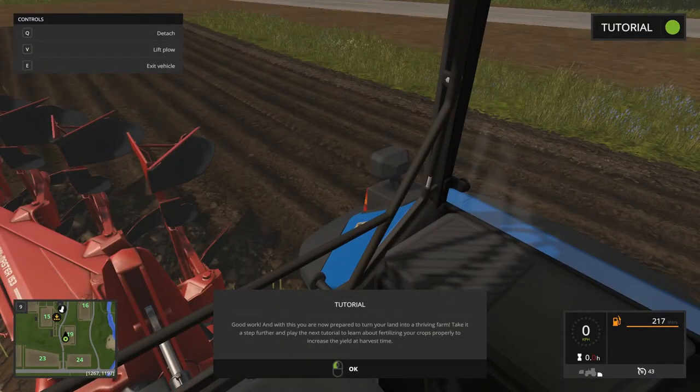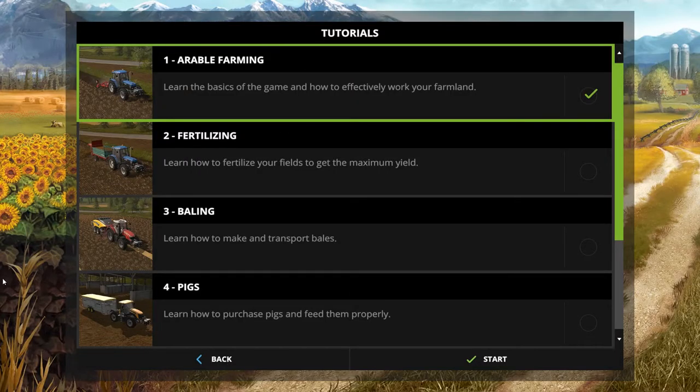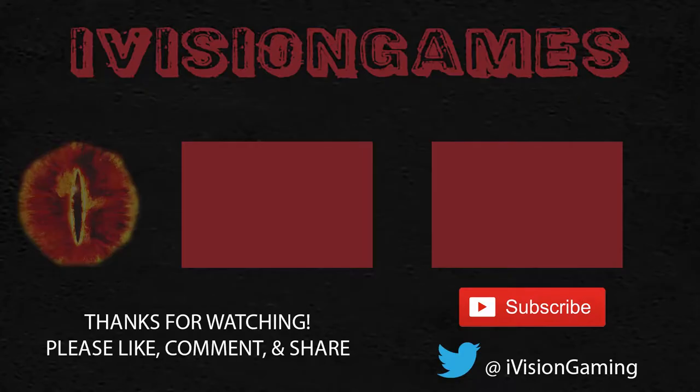Good work! And with this you are now prepared to turn your land into a thriving farm. Take it a step further and play the next tutorial to learn about fertilizing your crops properly to increase the yield at harvest time. So that was it guys — that was arable farming, we did it! Our first tutorial is complete. Come back next time and we will check out fertilizing. Thanks a lot everyone, and enjoy our farm — we'll see you next time!